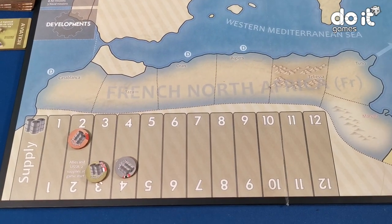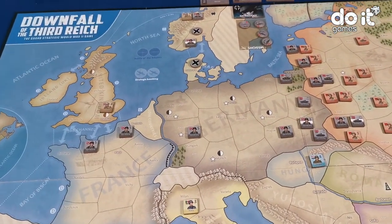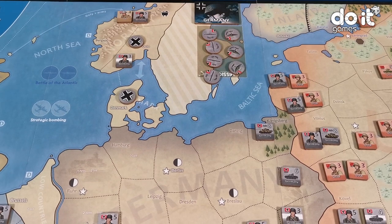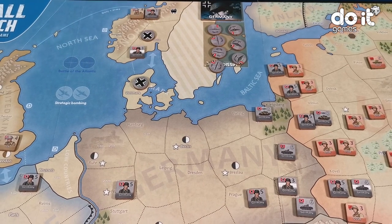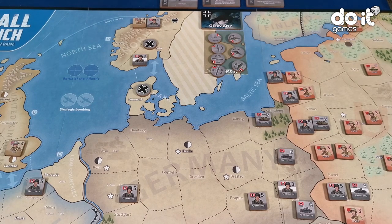Now, let's start with the actions the German player does. The first action will be the naval action: build three submarines here. Players can choose from six different actions, and the German player has exclusively this action to build three submarines. This is the first action.